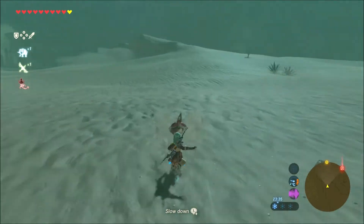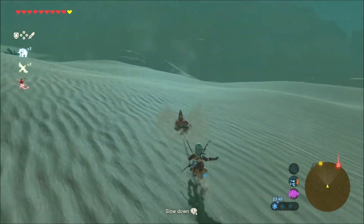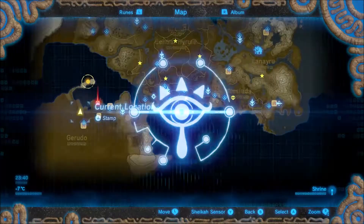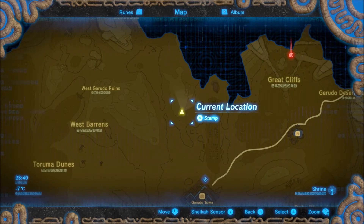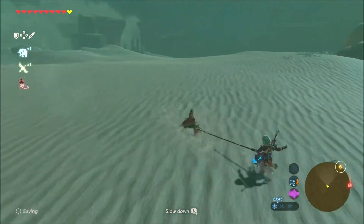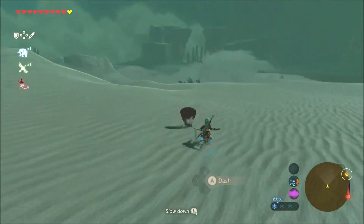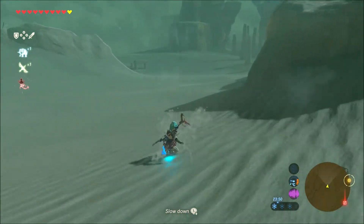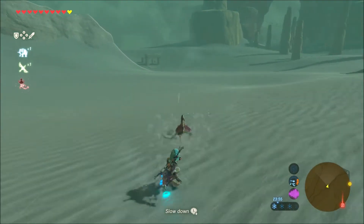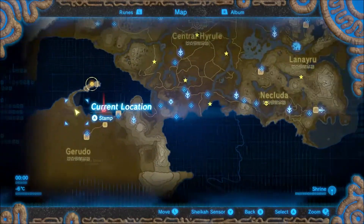Sand seal riding is actually something we've never done before. We've done horse riding but this is pretty cool. The mechanics are basically the same — you hit A to dash when you slow down and just stay away from any obstacles or cliffs or anything of the sort, and you should be fine.